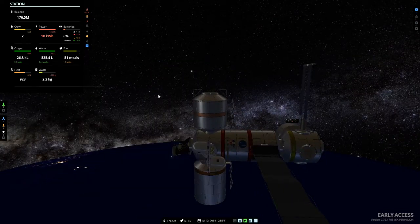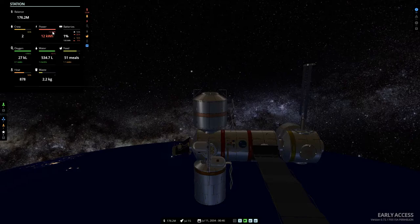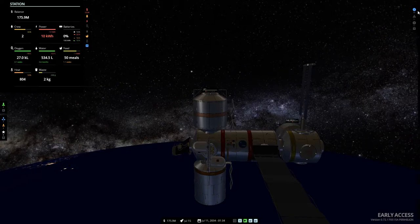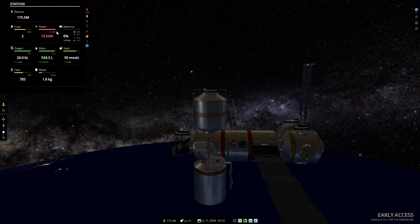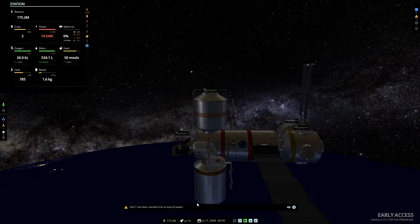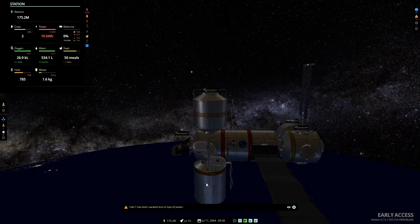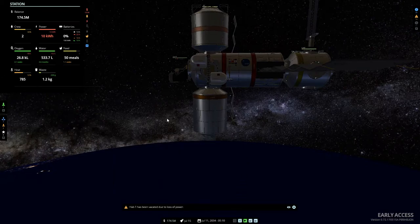One person's moved in there to work. I'm minus 12 kilowatts and nothing in the battery, so I think people are going to die because we won't have enough oxygen coming in. Hub one has been vacated due to loss of power - so because we don't have any power we don't have any people in here. Maybe they could have lived in the core itself - maybe I didn't need to build the habitat.